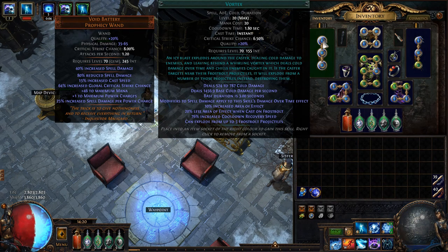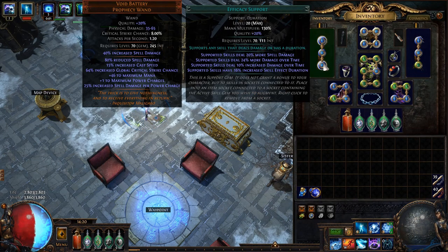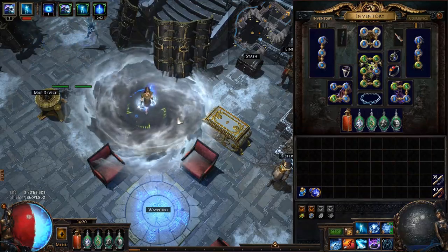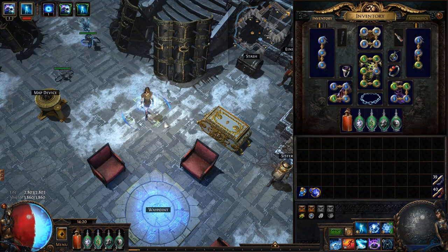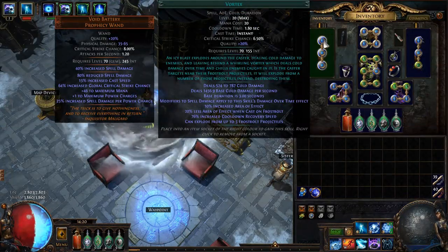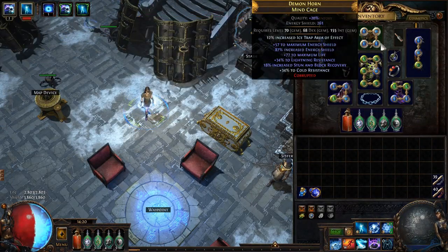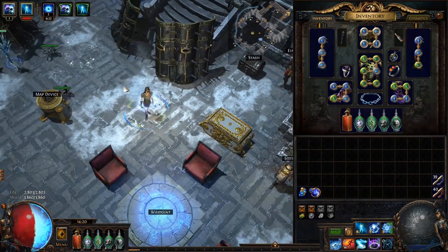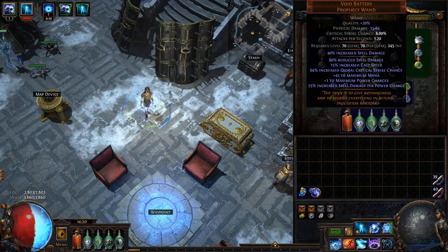For side skills, I have Vortex as my defensive skill with Arcane Surge and Efficacy support, just to have a defensive area of effect around me. This works very well against enemies that rush towards you, and it gives you Arcane Surge instantly if you have it leveled correctly. I have Frostbomb with Curse on Hit, Frostbite, and Assassin's Mark for curses. This means I don't need to worry about casting curses manually — Frostbomb also applies cold exposure, so just by using Frostbomb alone, I get all of that in one package, which is very nice.